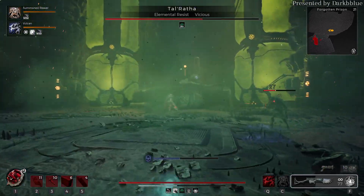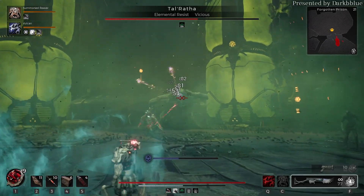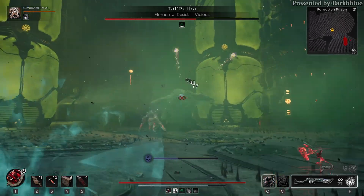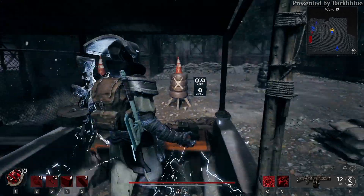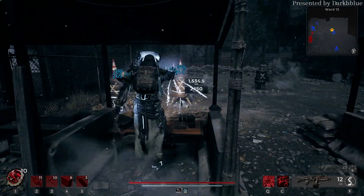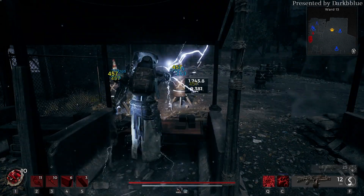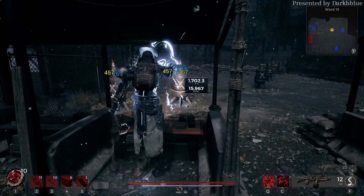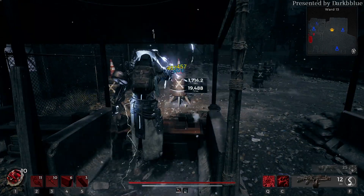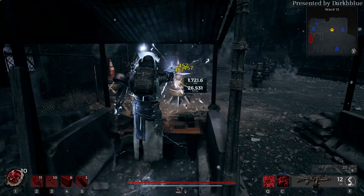For example, the first skill of Challenger, after a long cooldown, deals some instant damage and nothing more. The total damage is so low that it's impossible to make a build based on it, and the same goes with Gunslinger skill 1. Moreover, the damage of Door Companion is too low. So in summary, we can only consider Engineer, Summoner, and Havoc for skill builds.